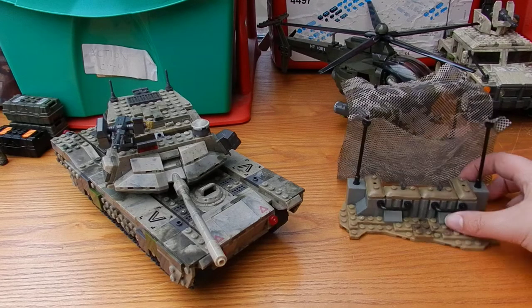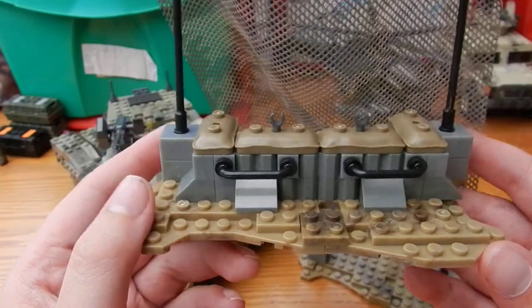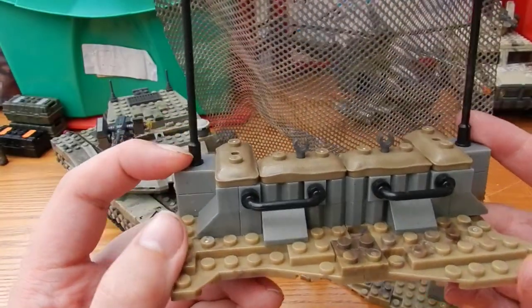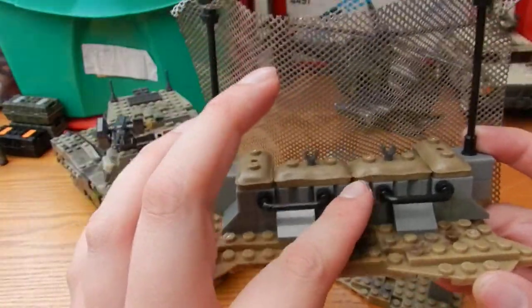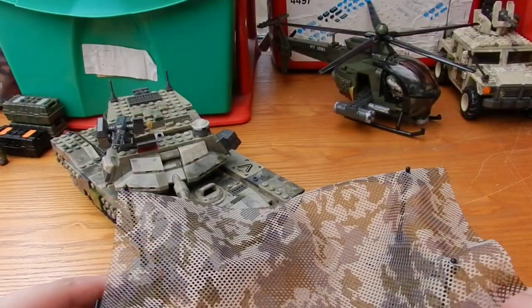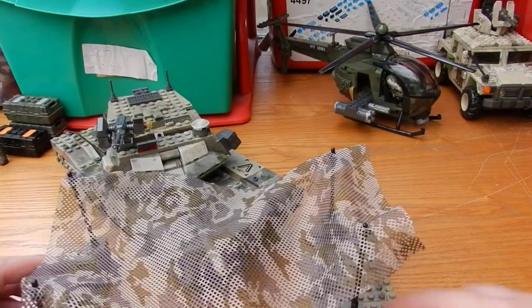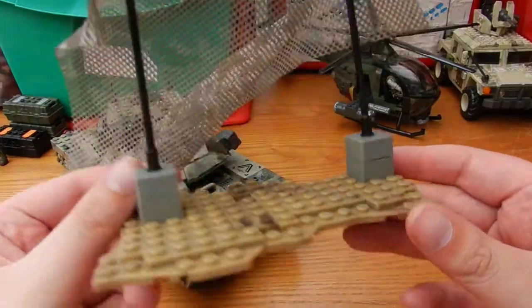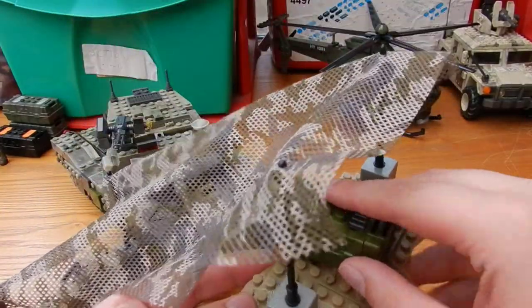Before we move onto the tank, we have the outpost part of the set, where we get a nice concrete-like bunker structure with some sandbags, railings, and details to make it look really nicely textured. We get a camouflage net piece to go over the top, and two base plates at the back as well. The back is pretty bare, so there's space to display something like a care package there.